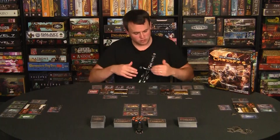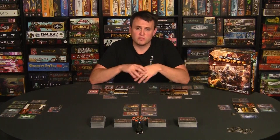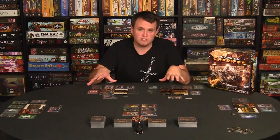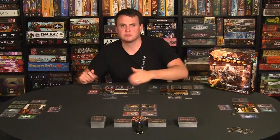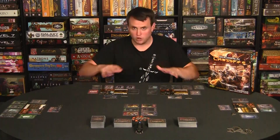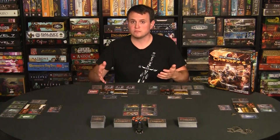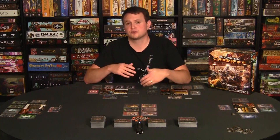Once each player has chosen their character and drawn their starting hand, we get started with the first scene. The Crossfire scenario is played over three different scenes. If we can complete three scenes without having any runners go critical — basically die — we win the game. In the first scene we deal out one obstacle for each player. We complete a scene by defeating all the obstacles on the board. Each scene gets harder because we draw more obstacles with each subsequent scene.